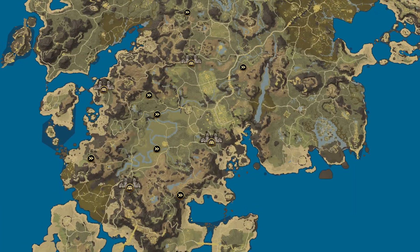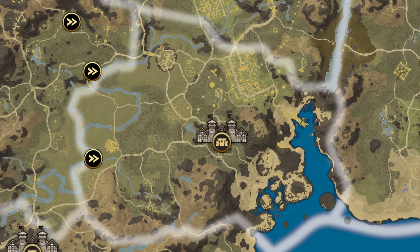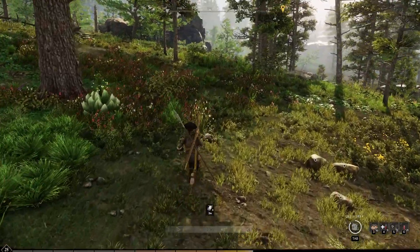Welcome back. The only place you can find Pedalcap is in Windsward. Pedalcap is basically a weed that can be found anywhere in the zone. It's a green, succulent-looking plant, and it can be easy to miss if you're not sure what it looks like.